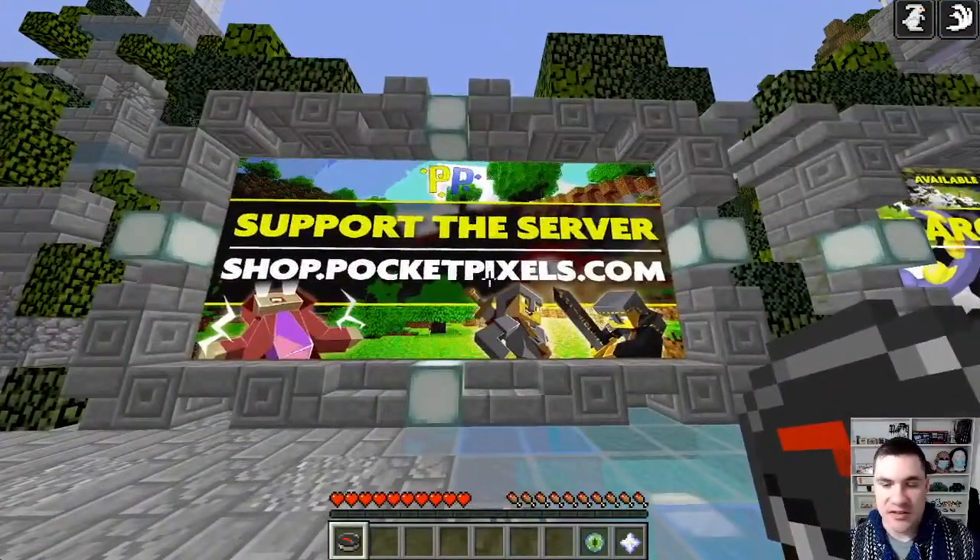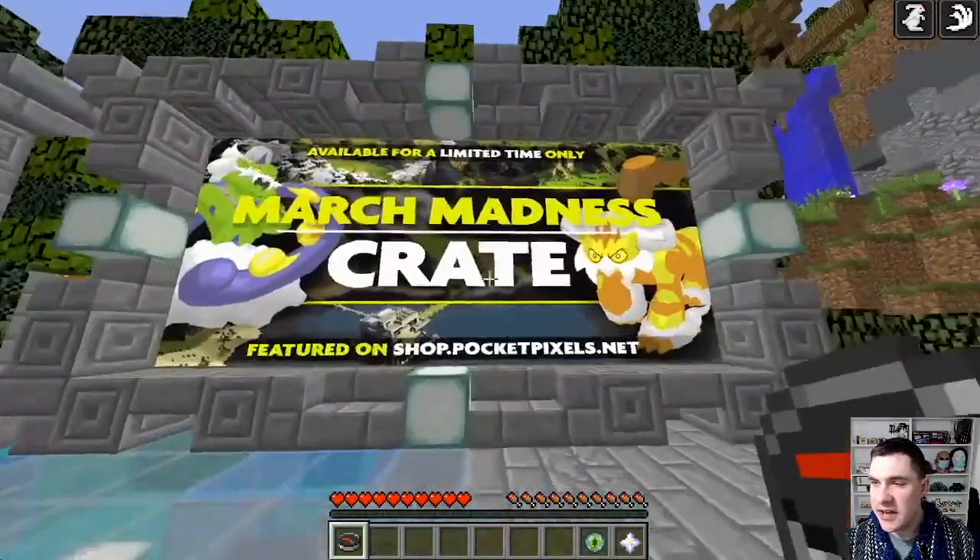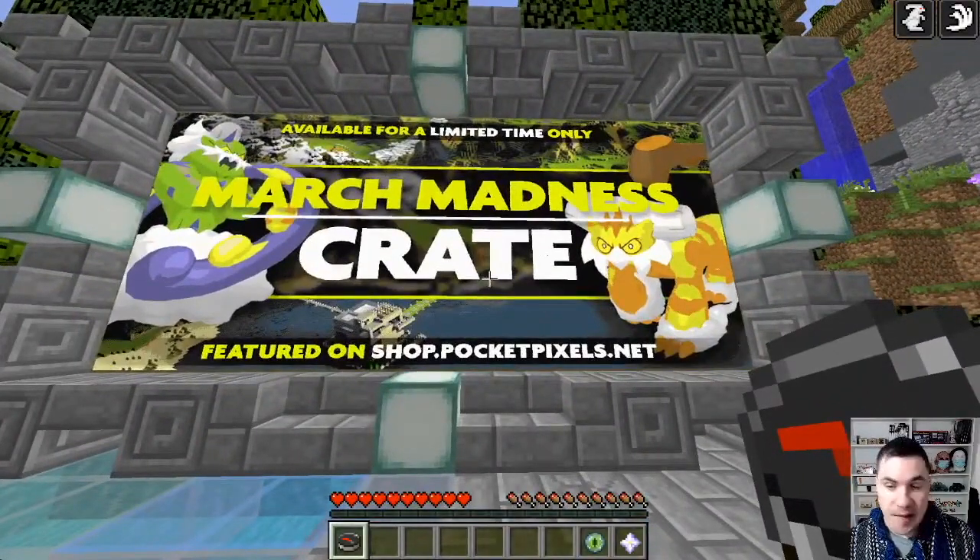At shop.pocketpixels.com you can buy crate keys and all kinds of goodies. Right now they have the March Madness crate, and there's a whole list of Pokemon you can get in there. I'm going to open up a few of these right away and show you guys what that is.